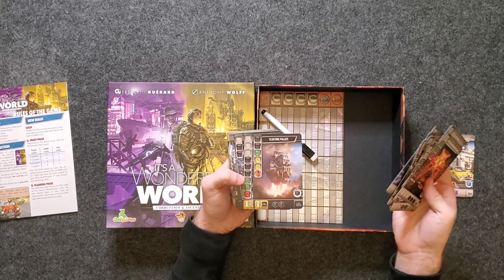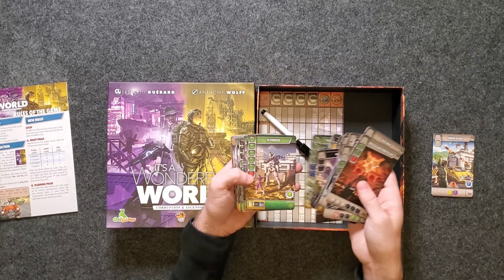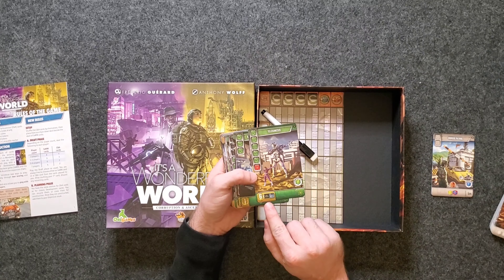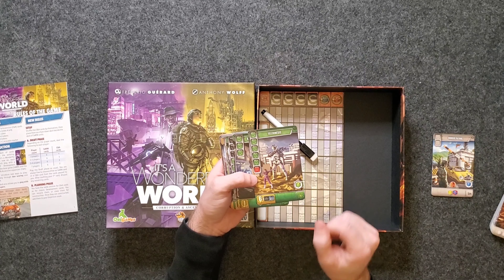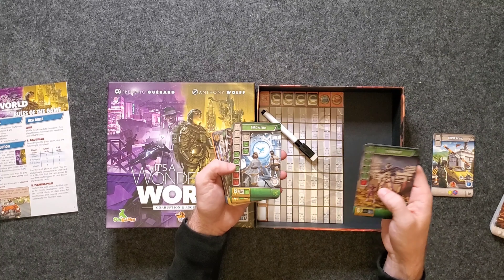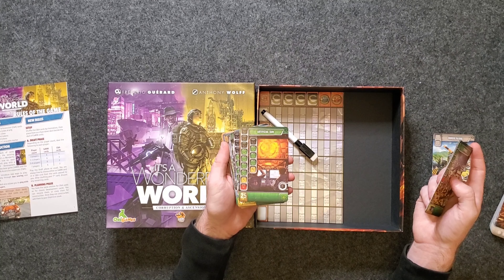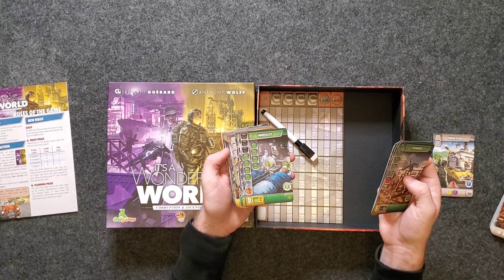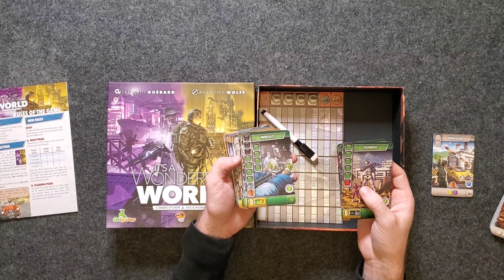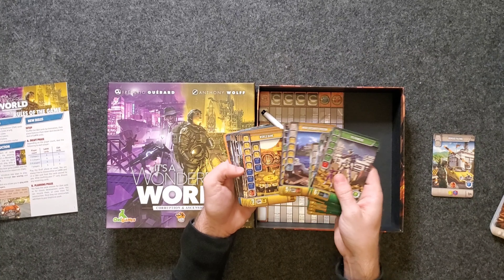More cards here. There's one of the double the risk, double the reward cards — Telekinesis: six points for every black card as well as every blue token you have. Here's one: six points for every gray card and every green card you have — Dark Matter. And here we go — Artificial Sun: 25 points. Look how many resources it costs though, that's a ton. Nine points for every green card and every yellow card — but again, look at all those resources it costs. Immortality. Wow, these cards are crazy. Utopia: 12 points.